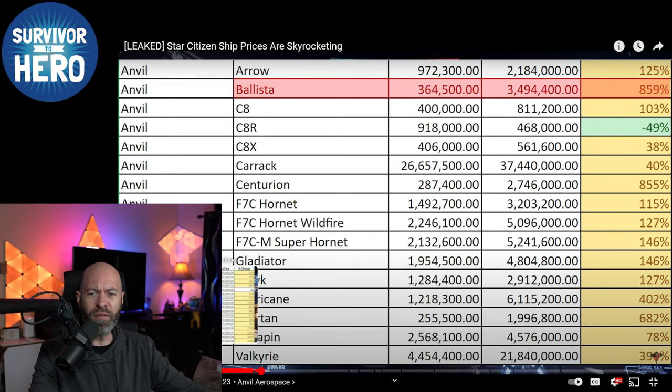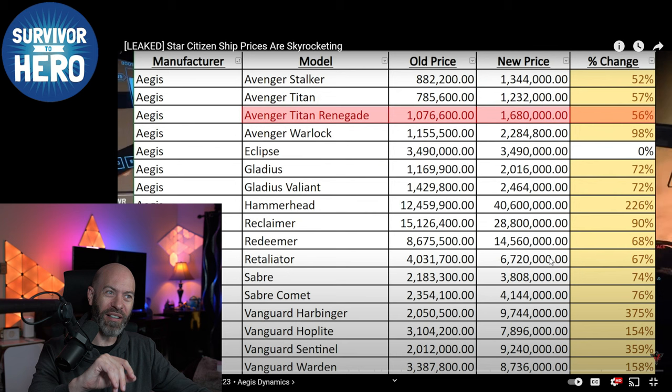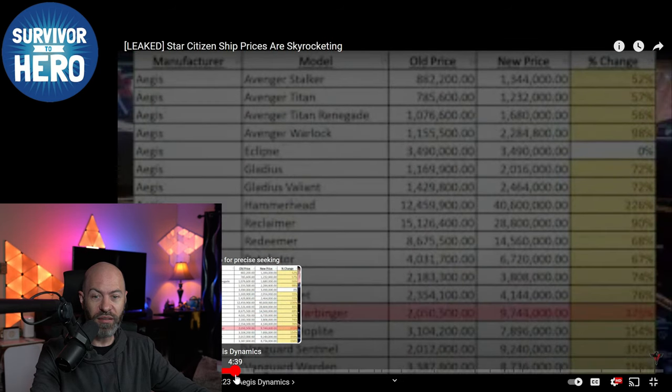I didn't finish the Vanguard prices. The Harbinger is $290 now — they raised these prices. Hoplite is $240, Sentinel is $275, and Warden is $260. So the Hoplite is the price of a Scorpius, and the Harbinger at $290 is comparable to the Ion or Inferno in the heavy fighter area. We're looking at $240 to $290 for heavy fighters. Those may go up, and as we're seeing with some of the other prices, that definitely could happen.